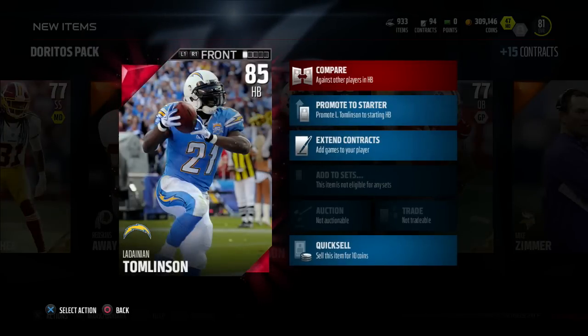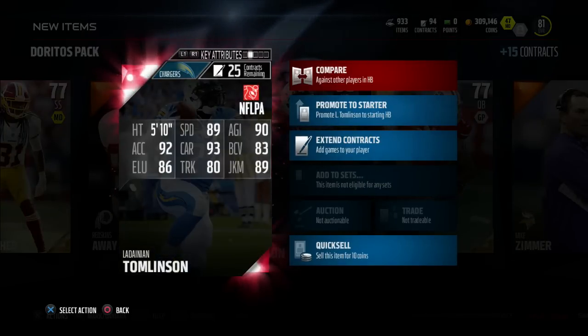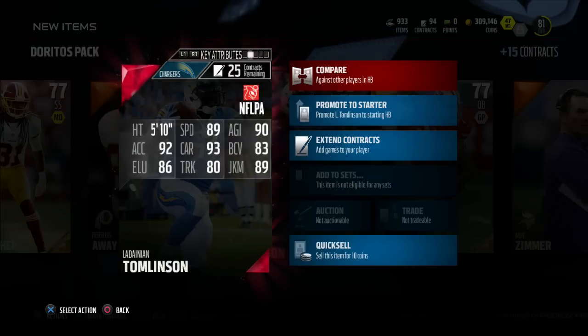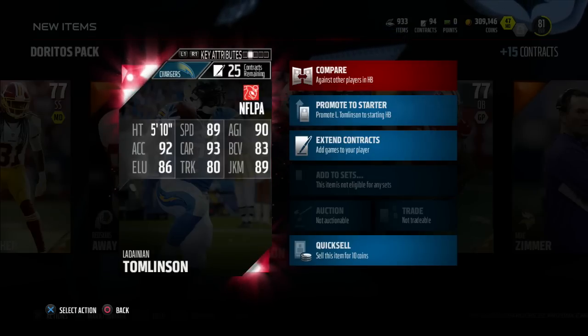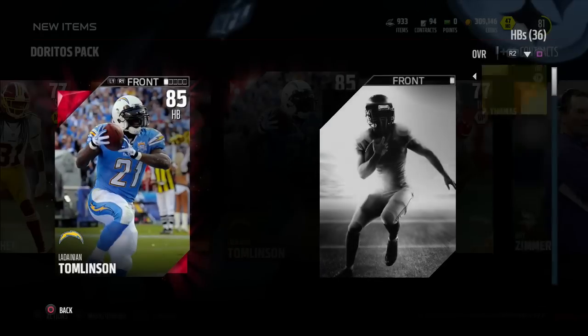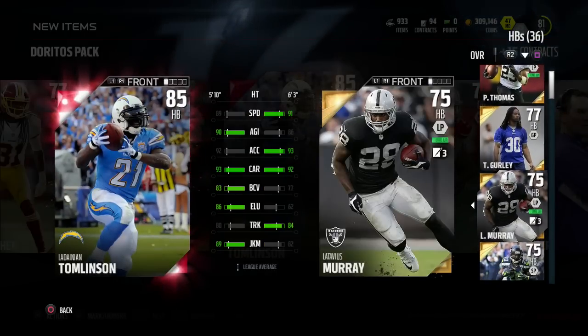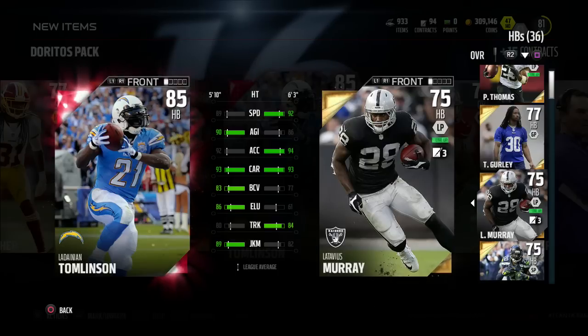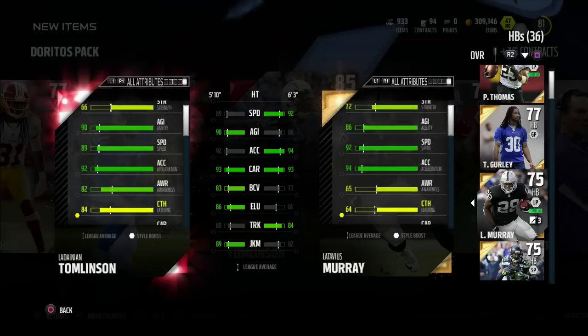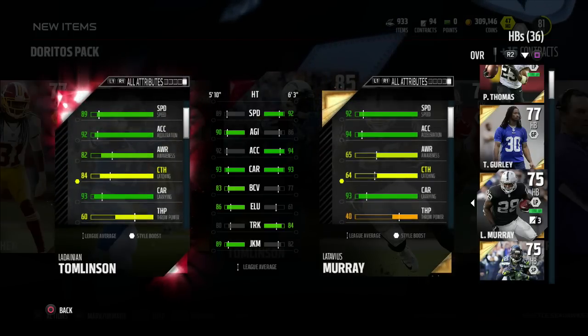Let's take a look at LaDainian Tomlinson's stats: 89 speed, 92 acceleration, 93 carry, 90 agility, 83 ball carry vision, 86 elusiveness, 80 trucking, and 89 juke move. Compared to my best running back right now, Latavius Murray — Murray does beat him in speed — but if you look at everything else: elusiveness 86 to 61, trucking is not that much worse at 80 to 84, juke move 89 to 82. LaDainian Tomlinson is just an all-around really good running back to start off your Madden Ultimate Team 16 experience.